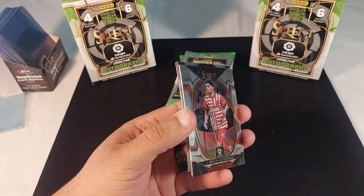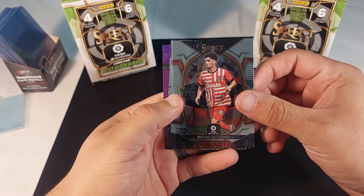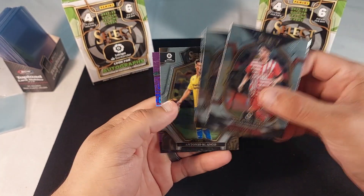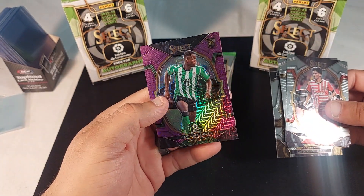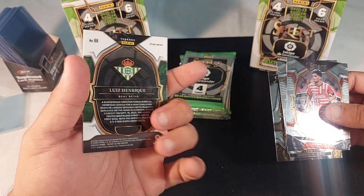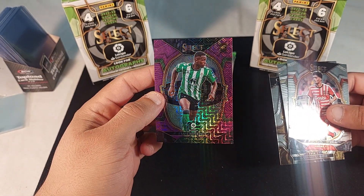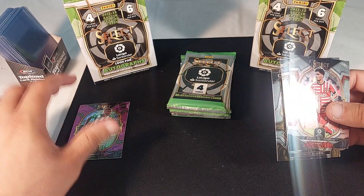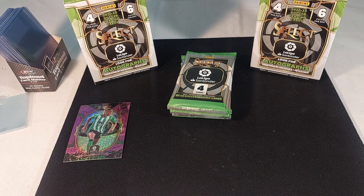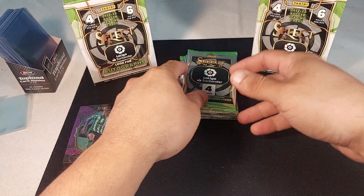All right, we got Gutierrez, Nicolas Jackson, Blanco, and Luis Enrique from Betis. These are no-number because they're pretty much the exclusives from blasters, which I think they should be. It looks like a mojo-type design. Let me get the light a little closer — all right, hope that's better now.